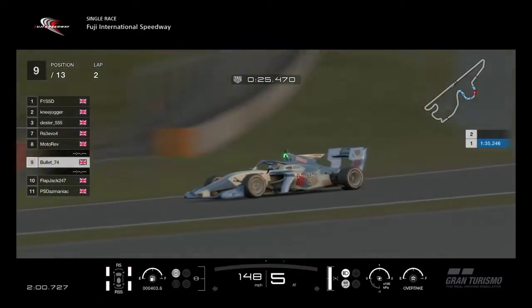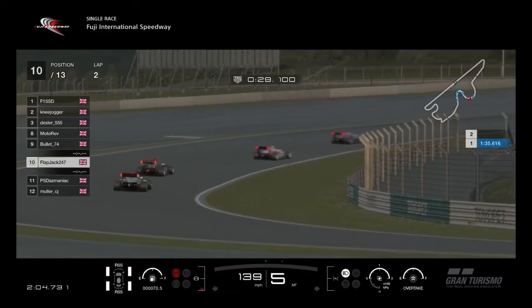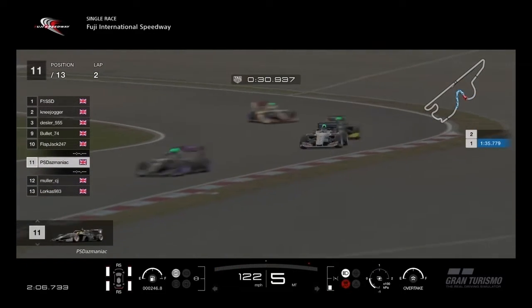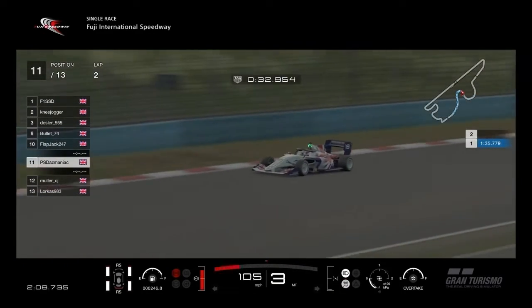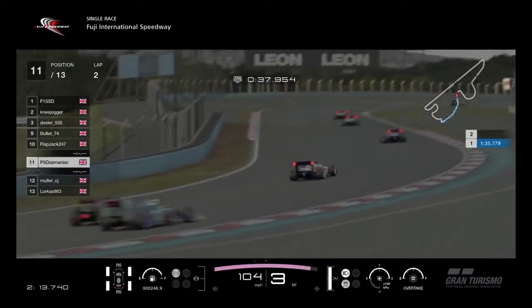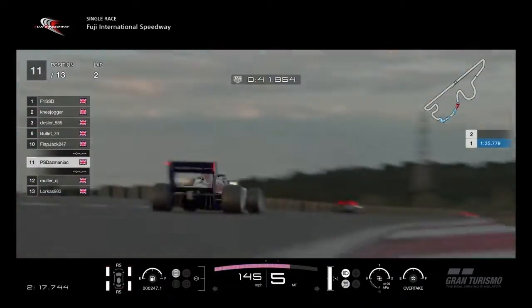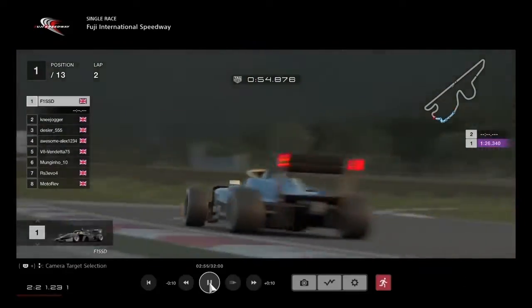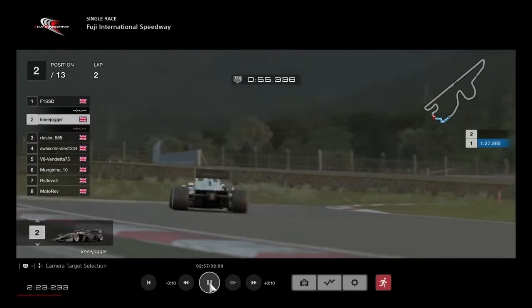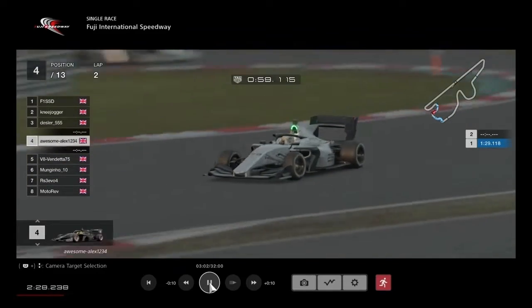This is the leader of the second pack — Moto Rev, followed by Bullit, Flapjack, and Daz. It looks like Muller is trying to go on the inside, trying to get a run on Locusts coming out of that corner.